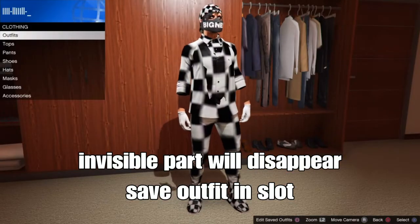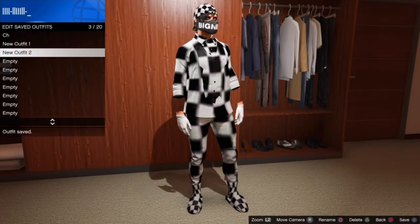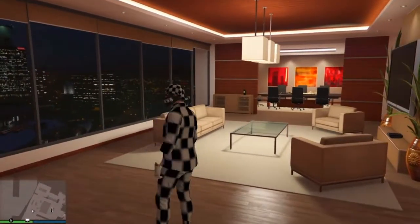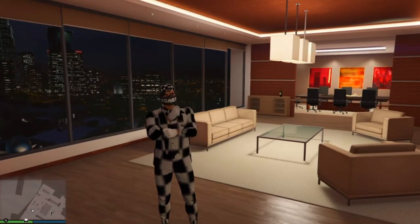From here, head to the clone store or your apartment and save your outfit in a slot. This outfit looks super cool on your character. Like and subscribe for more outfits. If you want to see a checker outfit for your female character, let me know in the comments below. As always, it's your boy Ice Ski Mods — I'm out, peace.